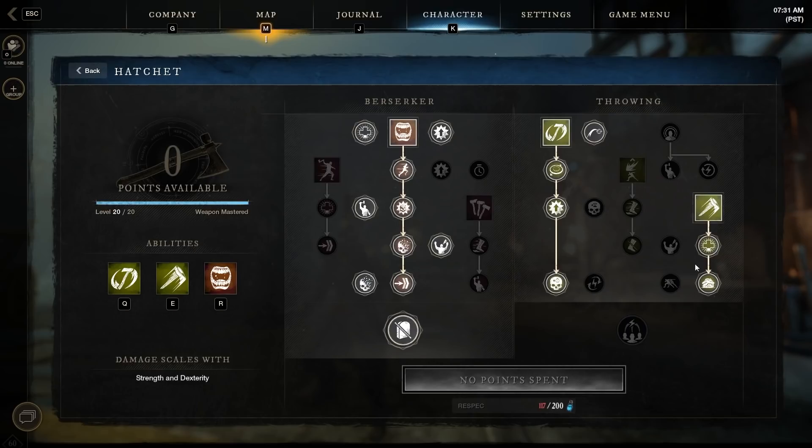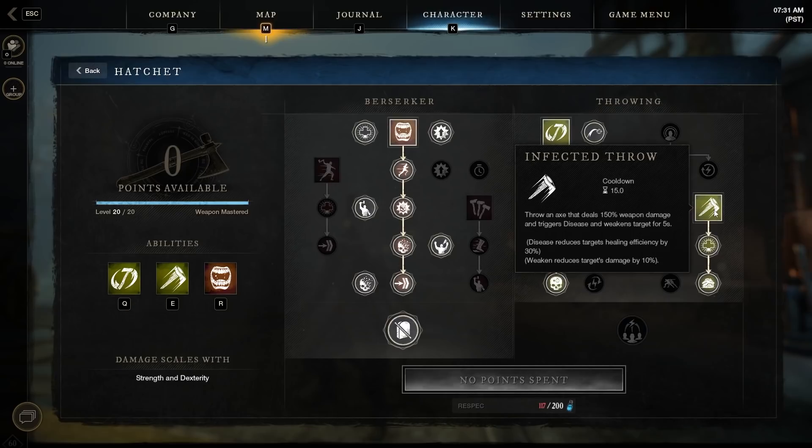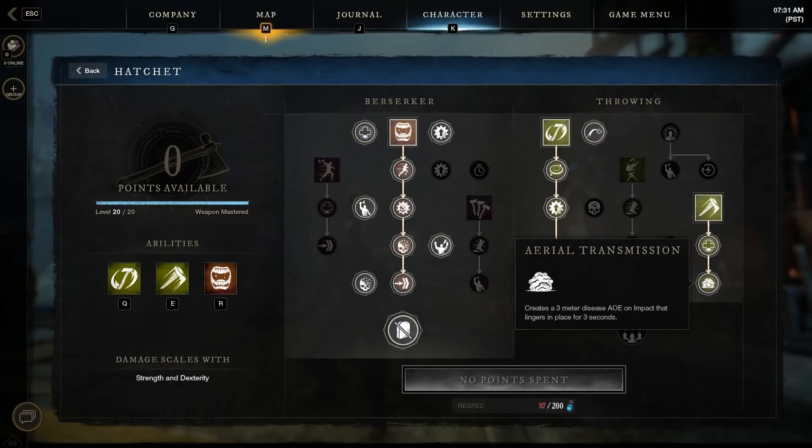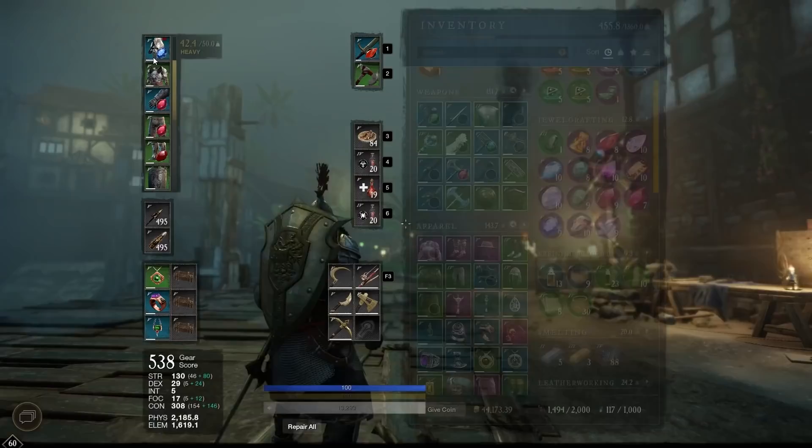Infected Throw: throw an axe dealing 150 weapon damage and triggers Disease, weakening the target for five seconds — Disease reduces the target's healing efficiency by 30%. Enhanced with Mortal Power, the duration of Disease and Weaken increases to eight seconds if the target is below 30% health. Finally, Aerial Transmission creates a three meter disease AOE on impact that lingers in place for three seconds.